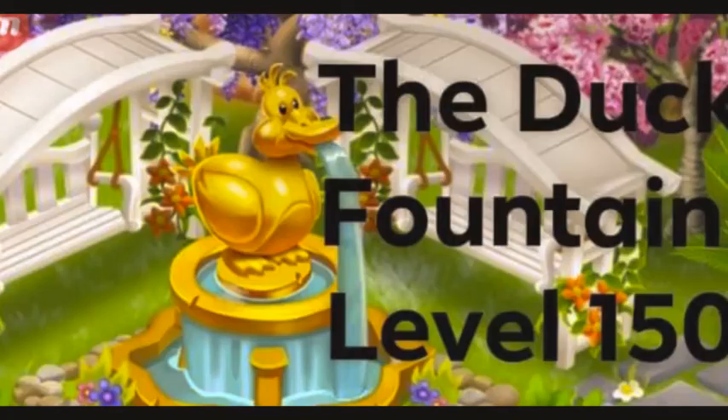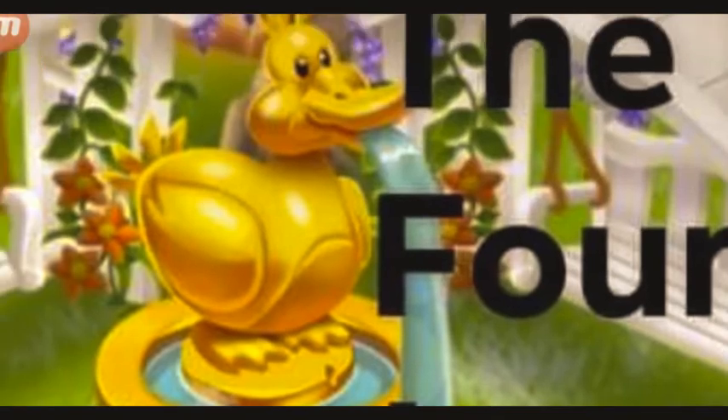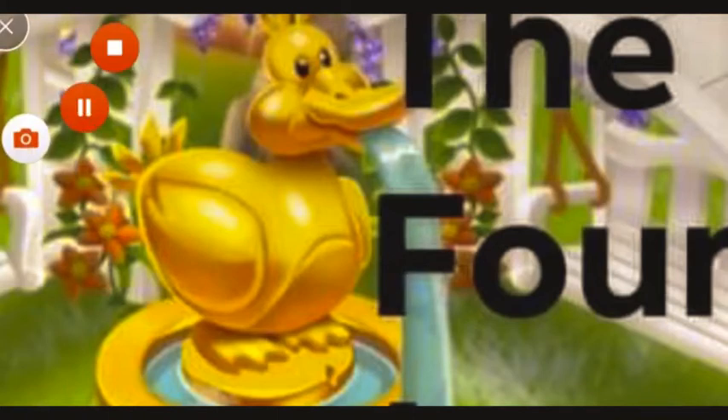Now let's talk about my most favorite decoration in the game — I'm actually very excited to get this. The duck fountain is going to unlock and you're going to get this for free as a gift when you reach level 150. You're also going to get some 50 diamonds. It's my most favorite in the game because I love the design, the duck, the fountain, and the water. It's perfect, you guys. It's a golden decoration and I love it. So it's free and you just need to reach level 150 to get this.